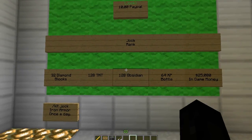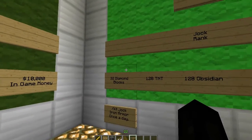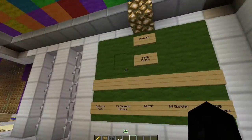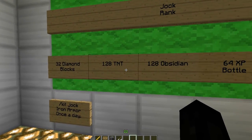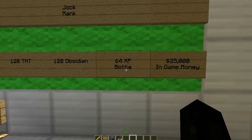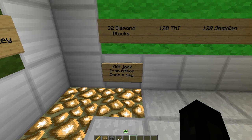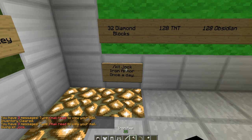The second rank is Jock and it's ten dollars PayPal. These two ranks you can get in-game without donating — you just have to get a certain amount of money and do rank up. You get 32 diamond blocks, 128 TNT, 120 obsidian, 64 XP bottles, and 25,000 in-game money. You can also do slash kit jock which gives you iron armor.